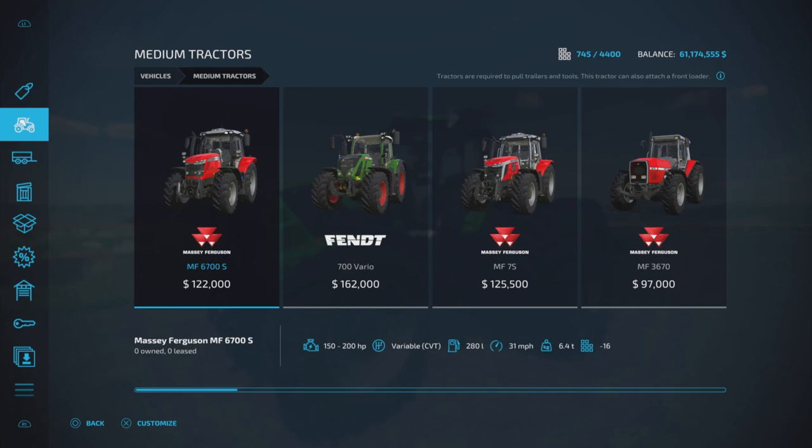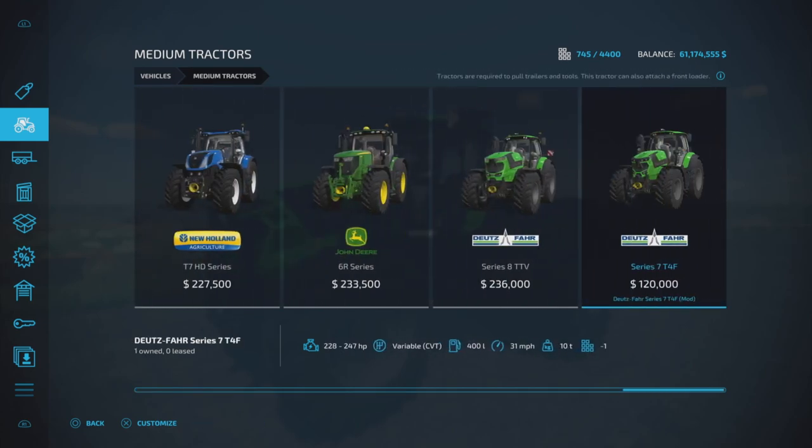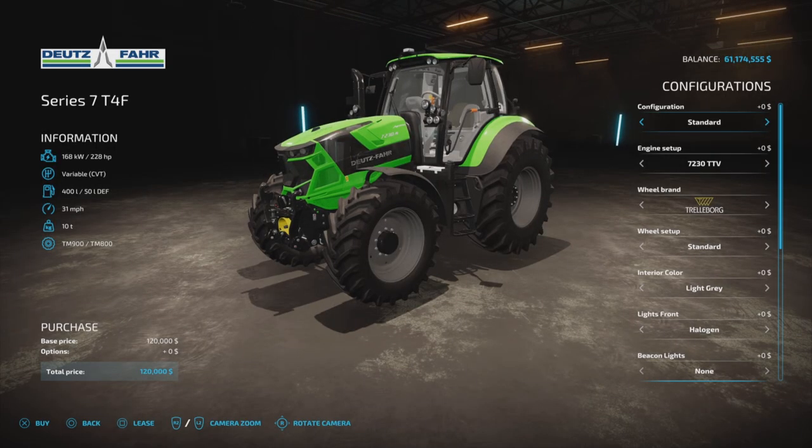You'll find it under Vehicles and medium tractors. The base price is $120,000, which is pretty good. The T Series 8 is bigger than the Series 7 — this is the Series 7, of course. It has a CVT transmission, up to 247 horsepower, 400 liters of fuel capacity, a top speed of only 31 miles per hour, 22 slots on console, and it's 19.72 megabytes to download.